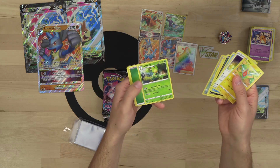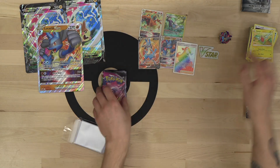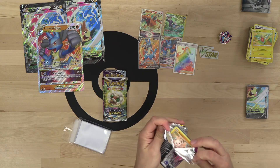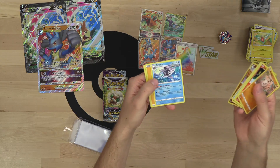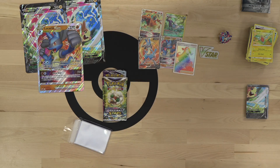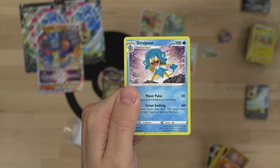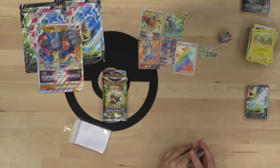Next up: Leavanny, Morgrem, Quick Ball. Then Rapid Strike Cloister, Copperajah, Simipour. Look at Simipour — Simipour is cool, love Simipour.